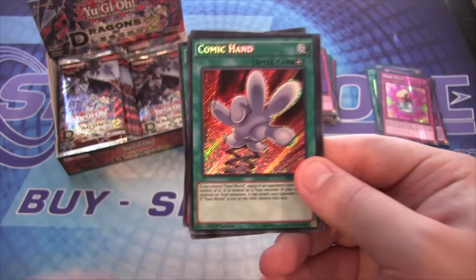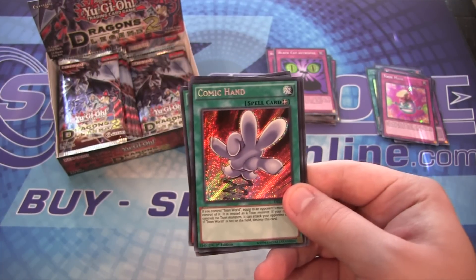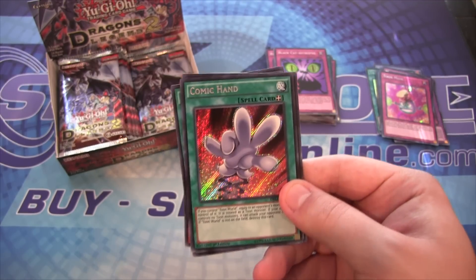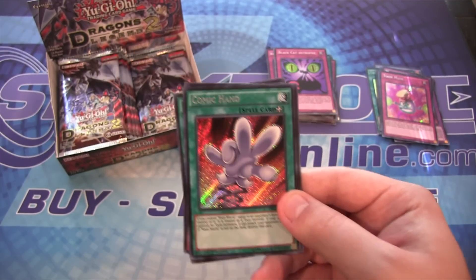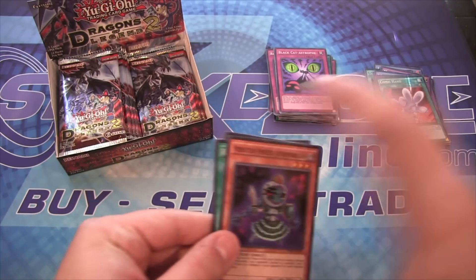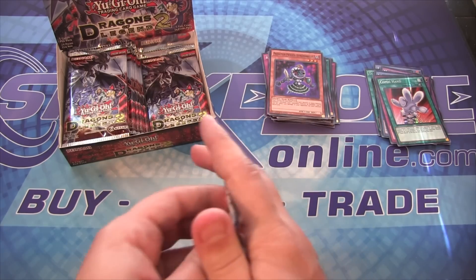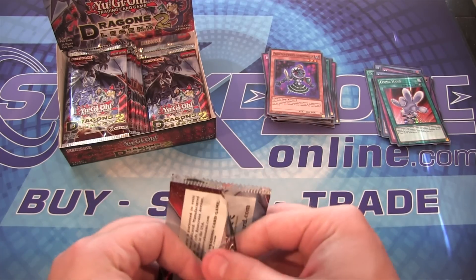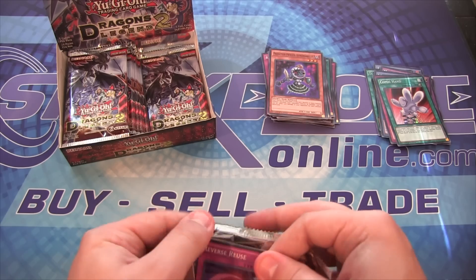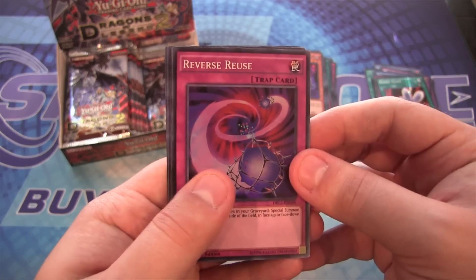And Comic Hand — there we go, finally! So I have my first one now of Comic Hand. Really, really good card and a terrifying card at that. It's kind of like a Snatch Steal basically for Toons, and it's very powerful. Need a couple more though. I need one more Toon Kingdom, I guess two more Comic Hand, and two more Mimicat, because I at least want to try to have three of each. Obviously Toon Kingdom I will run three, but we'll have to see. I still need to work on that deck list.